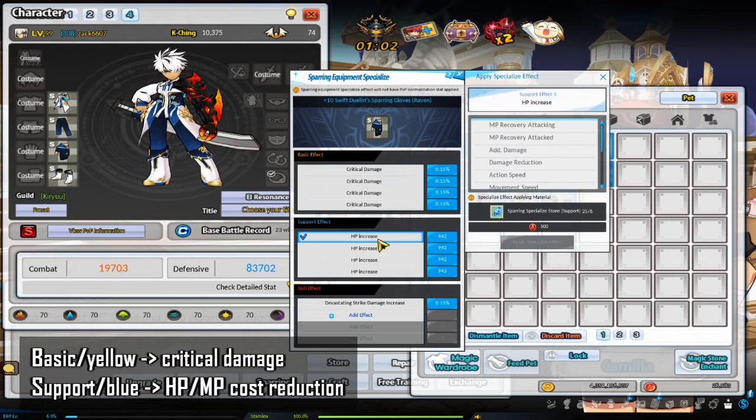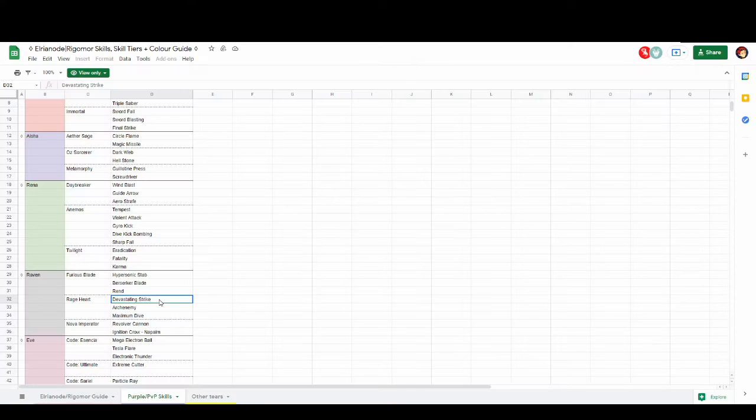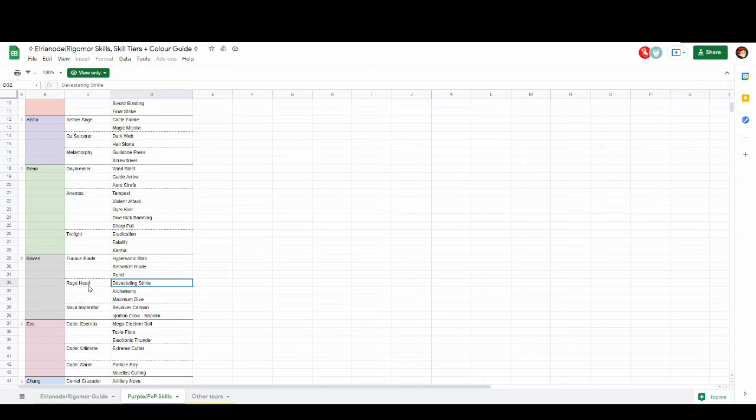For support, you either want to go with HP increase or MP cost reduction. For recommendations on which skill to pick for your class, please refer to the Google Spreadsheet linked in the description. Click on that, go to the purple PvP skills tab, then go to your character and your class — the recommendations are there.